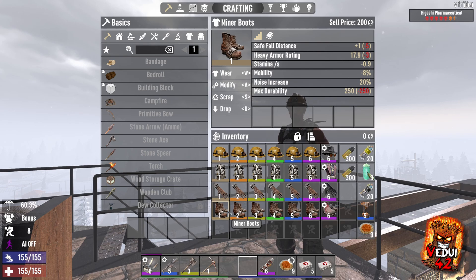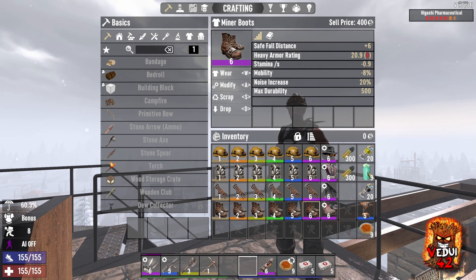Let's look at the boots. They are heavy armor, but they provide a plus in safe fall distance from 1 up all the way to 6. For me, that's not a major issue, especially when I'm ore mining because you're generally on the ground — you're not high up anyway, so it doesn't really help that much.